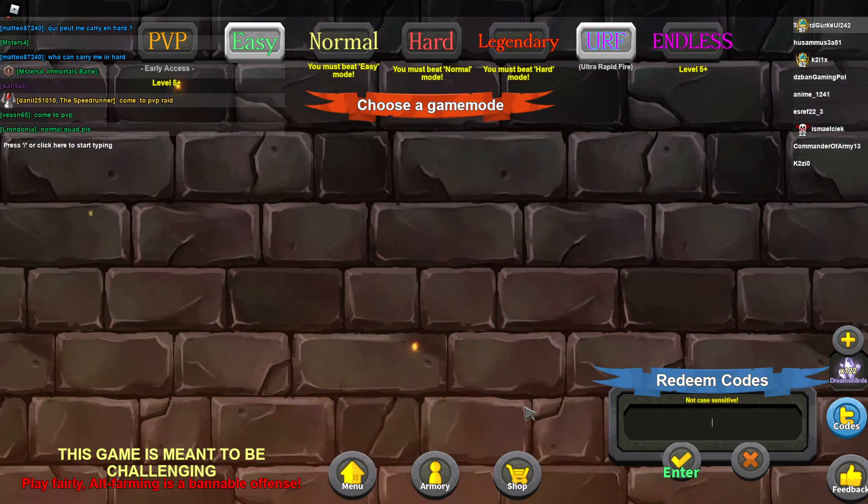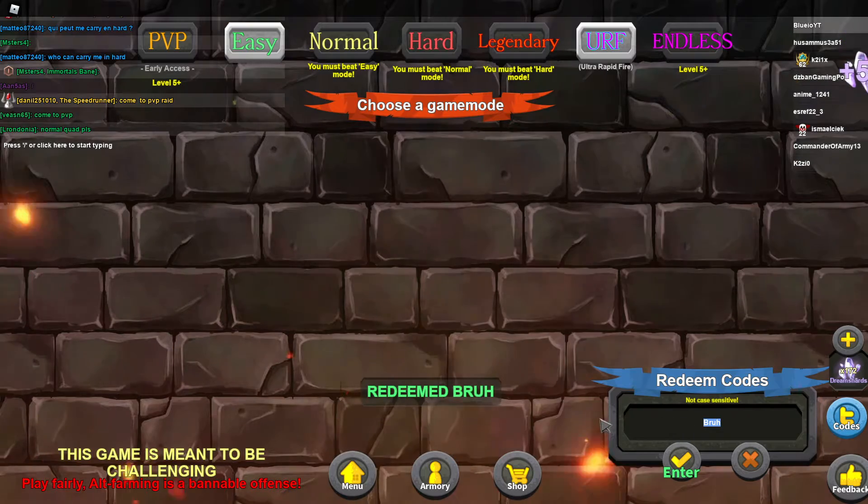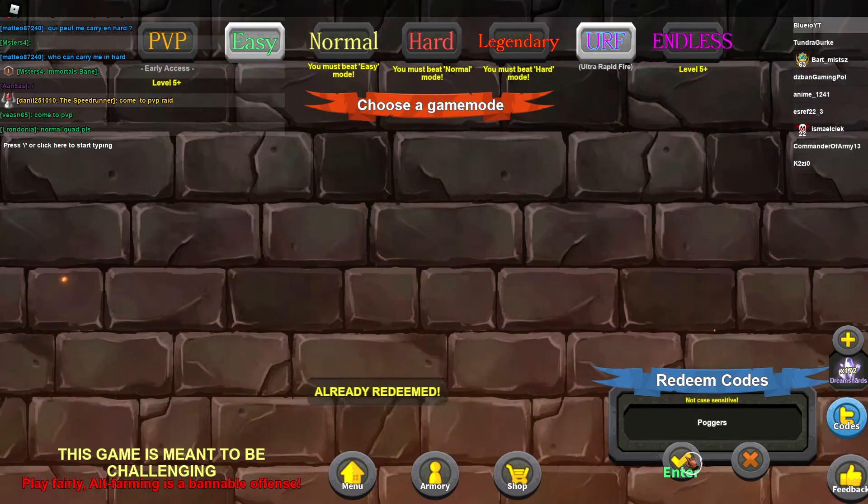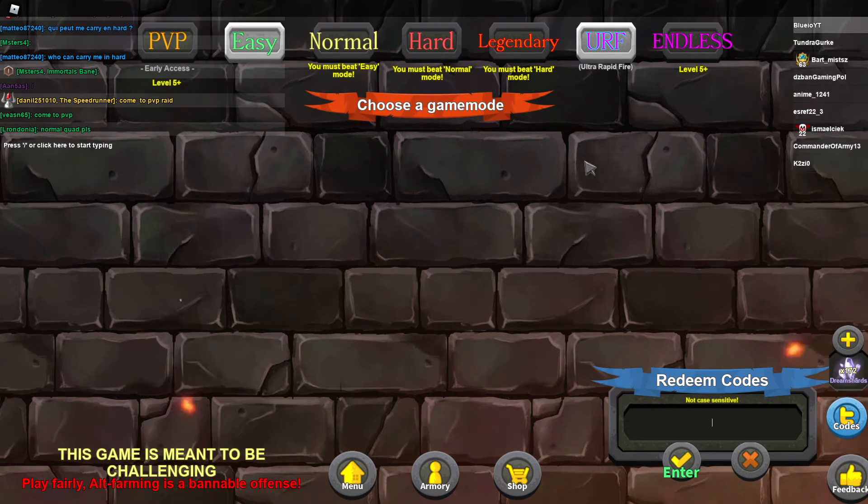The next code is bro — like this — and that gave you 50 shards. Then we have the last code which is podgers — already redeemed. That should work.